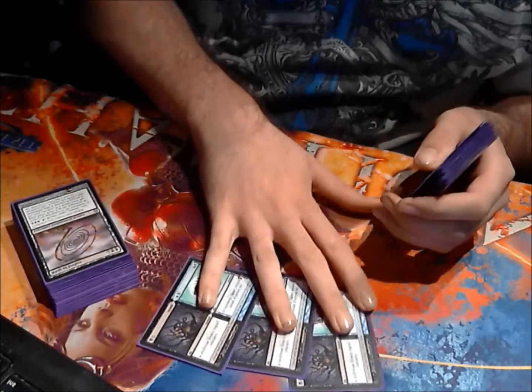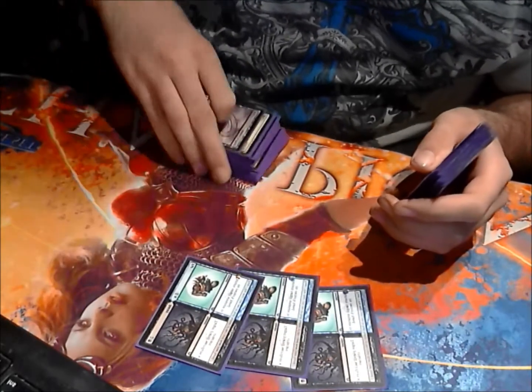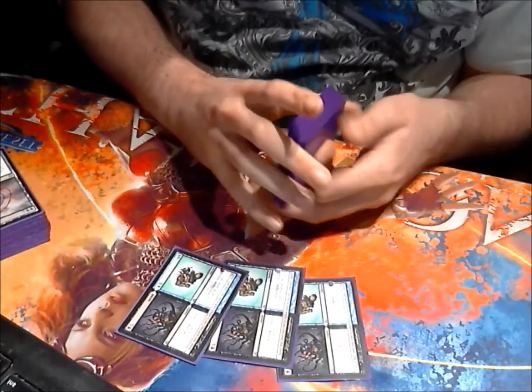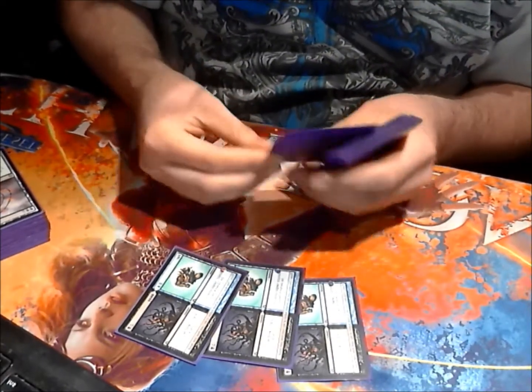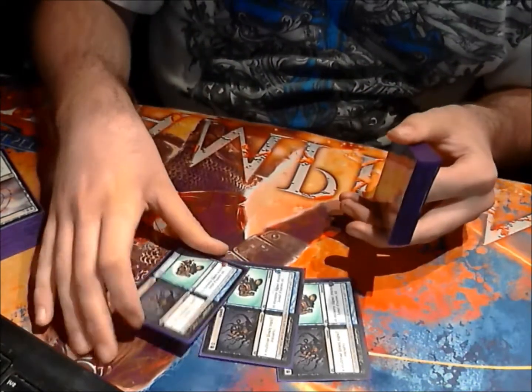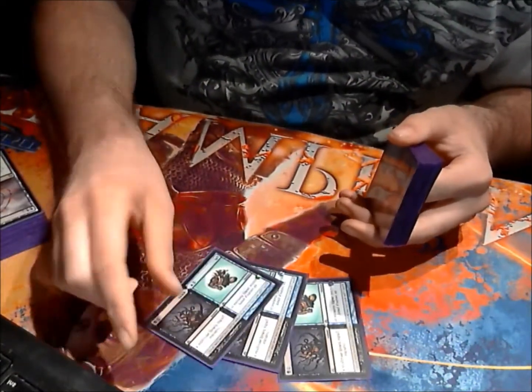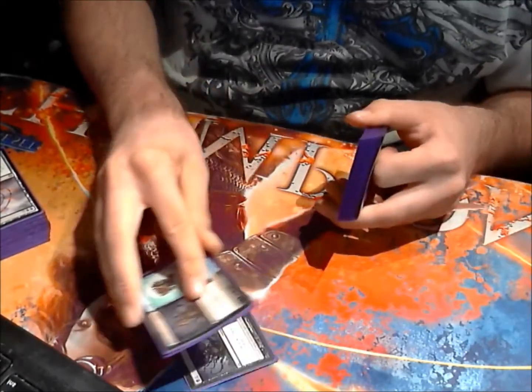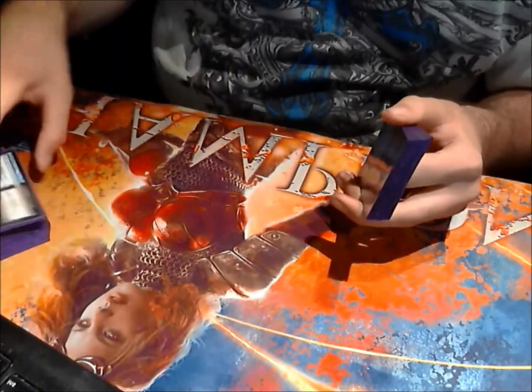Triple Far // Away. Another reason for the blue splash, along with Simic Charm plus some sideboard cards. Mainly this card is to beat aura-based decks and some of the all-in decks people are playing right now. But a lot of times it'll be you've got a Boros Reckoner, you sacrifice a creature, unsummon to dodge the attack. Very rarely do I actually fuse this card, but when I do, the game's probably over very soon.